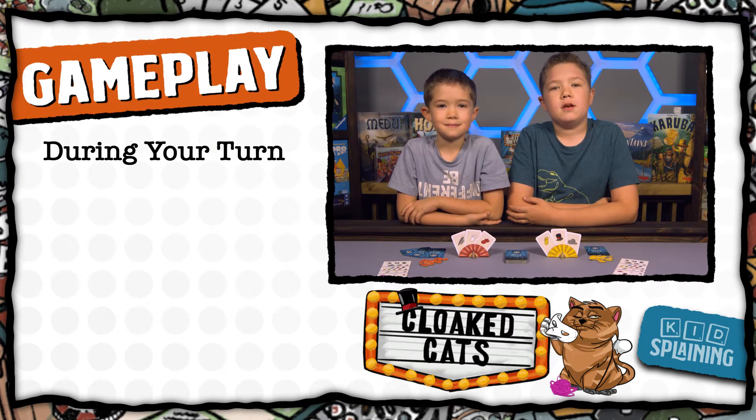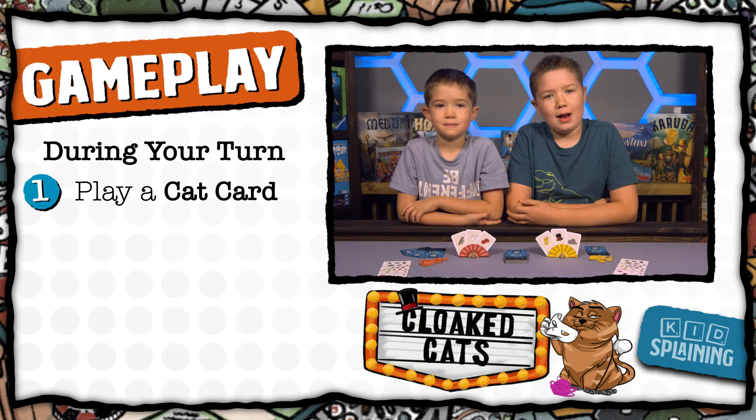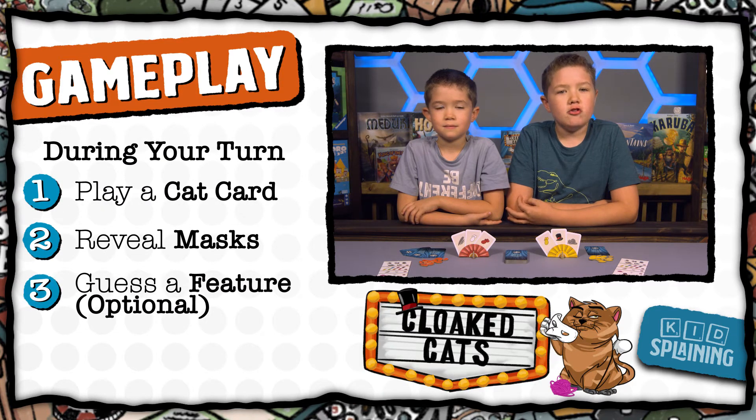During your turn, you will do four things: play a cat card, reveal masks, guess a feature if you want to, and draw a new card.